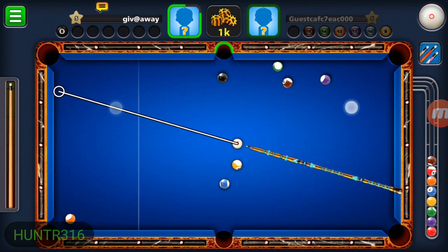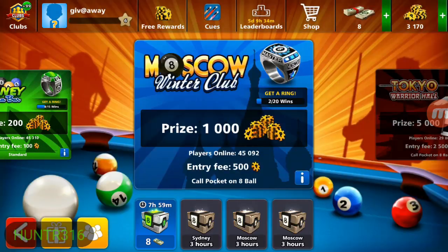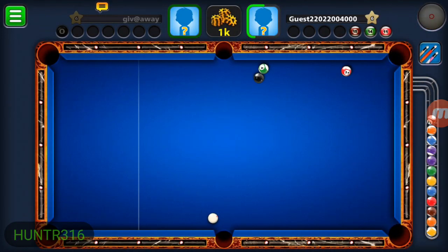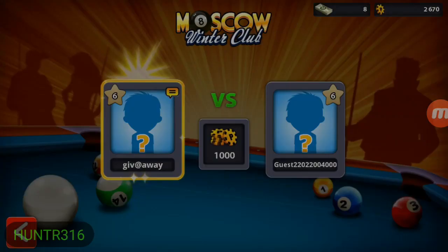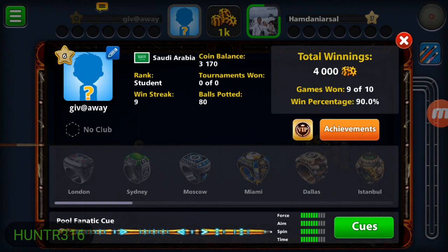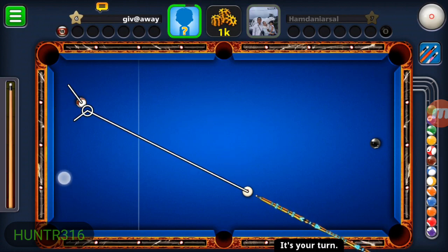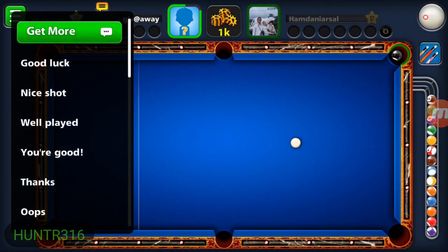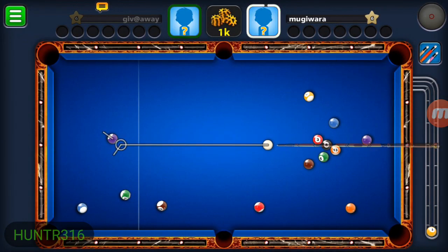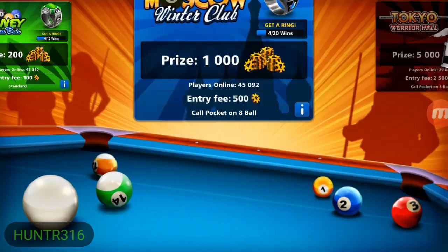My opponent was unlucky enough to scratch, and there you go - a straightforward flag to finish the game. We keep building up coins and not taking any risk. When I said we need level 20 with 2 million coins, I meant you should play safe. Even with 2,000 coins, we are still playing Moscow, not going for Tokyo. I only go to Tokyo once I have 5,000 or more coins, because if I lose one game of Tokyo I'll be back to 2,500, meaning I can still play Moscow.